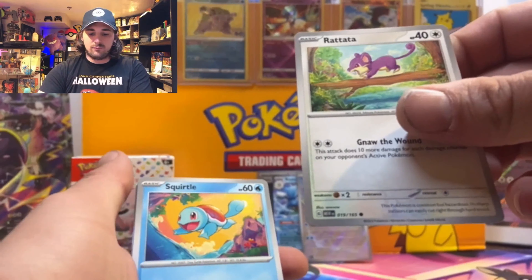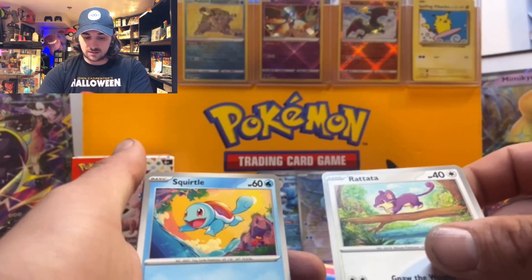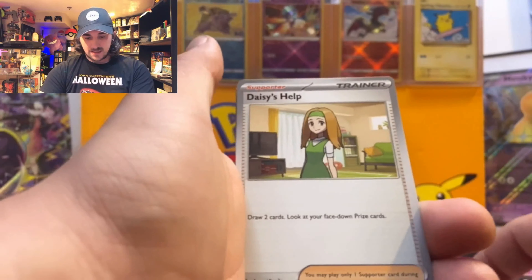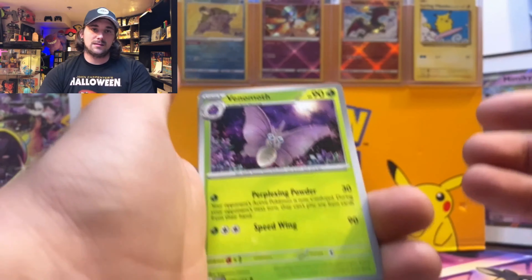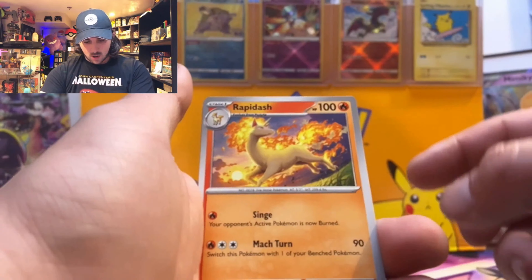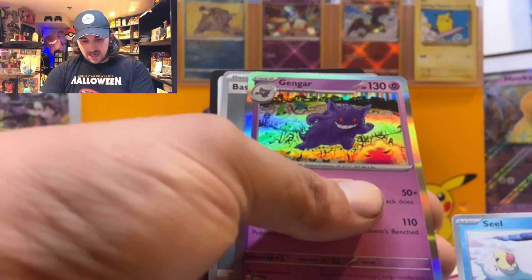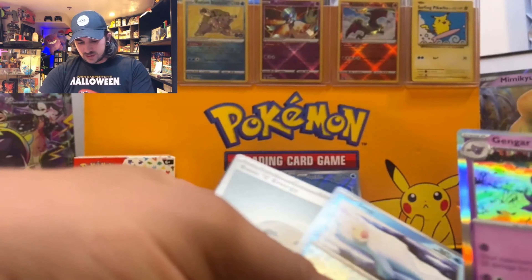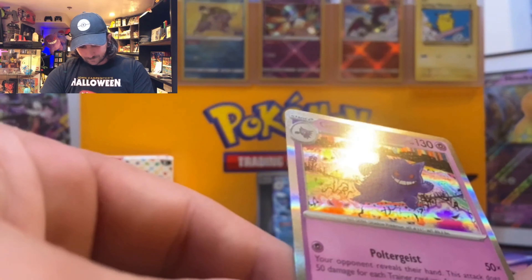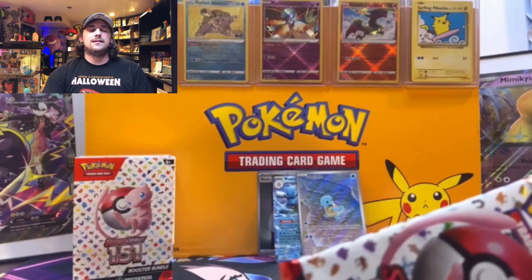Rattata — do you guys say Rattata, Ratata, or Rattatata? I think it's Rattatata. Here we go: Squirtle, Lickitung, Daisy's Help — we want the Erika, guys, that's my chase card. Venomoth, Rapidash, Eevee, Seel, and a Gengar! I've been wanting to check out this Gengar art, and a code card. This set is just blowing me away.